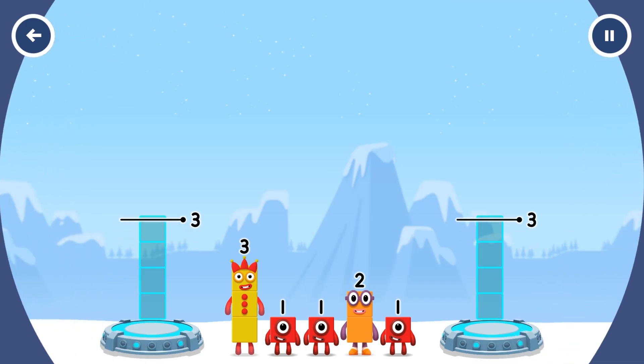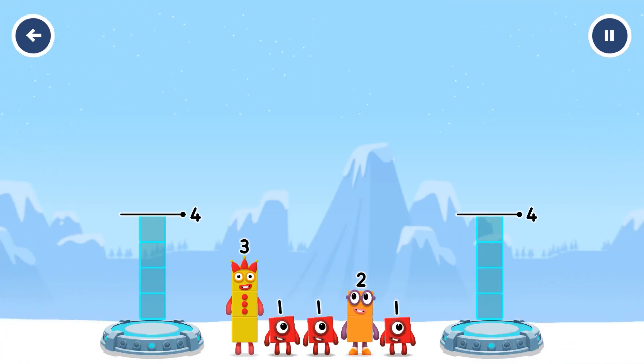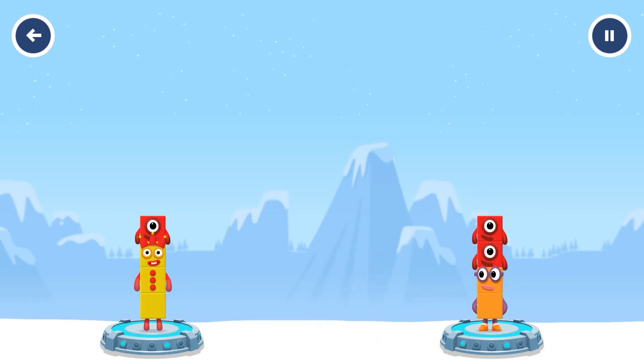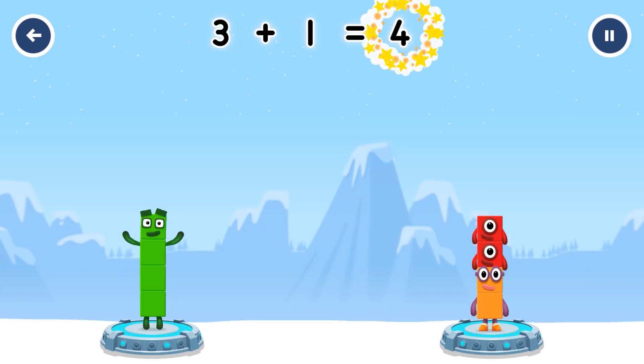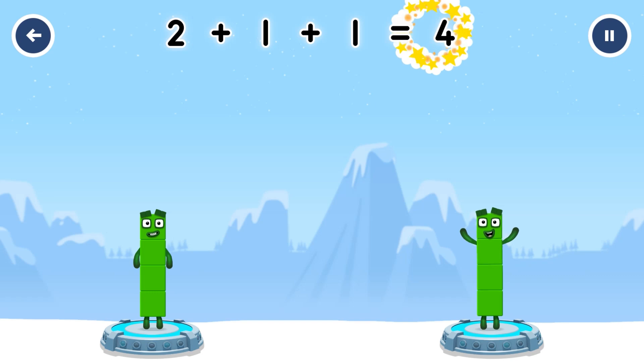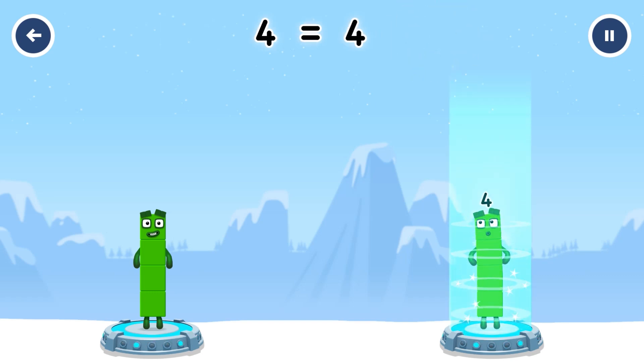Share the number blocks evenly to make two groups of four. Three, one, two, one, one. You cracked it! Three plus one equals four. Two plus one plus one equals four. Four equals four.